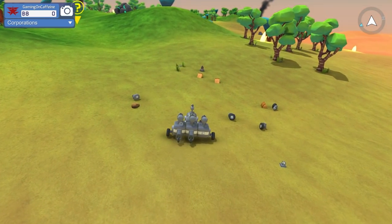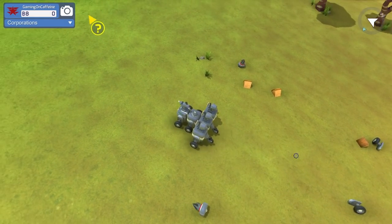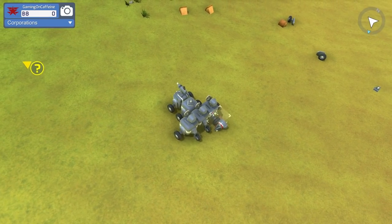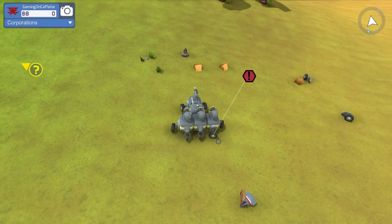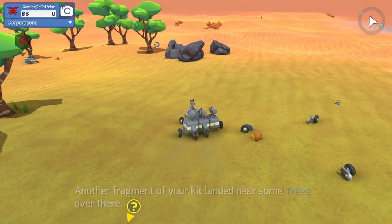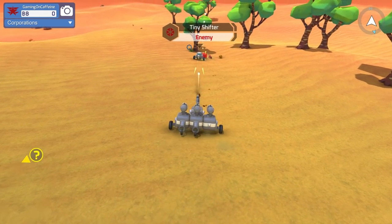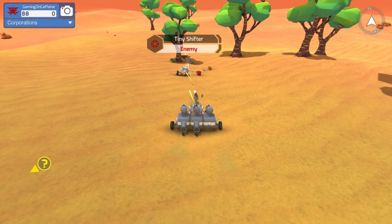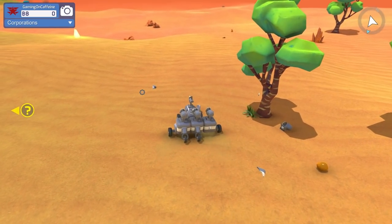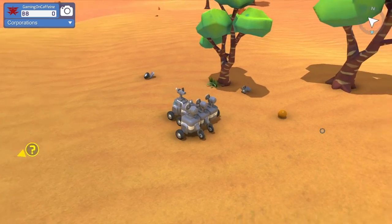Do we have a spare back wheel anywhere? These all look like side wheels. Can we put side wheels on the back? Wheel is sideways — yeah, that doesn't help at all. There's an enemy — get out of here. We also have to follow that quest marker. We just tore this guy apart — that was kind of bullying. We probably shouldn't have taken that damage. He doesn't look to have a back wheel, which is a bit of a pain.